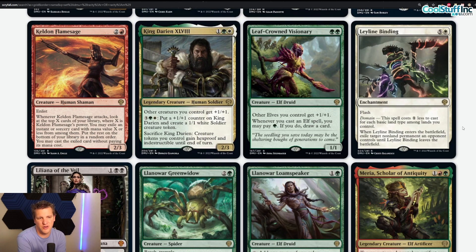Keldon Flamesage — two and a red, 2/3 with enlist. When it attacks, look at the top X cards of your library where X is its power — you may exile an instant or sorcery with mana value X or less from among them, put the rest on the bottom in a random order, and you may cast the exiled card without paying its mana cost. This card is right on the edge. It's three mana, no haste, no ETB — usually a death sentence in standard. On the other hand, when you attack with it and enlist a creature to boost its power, you get to cast a free spell.